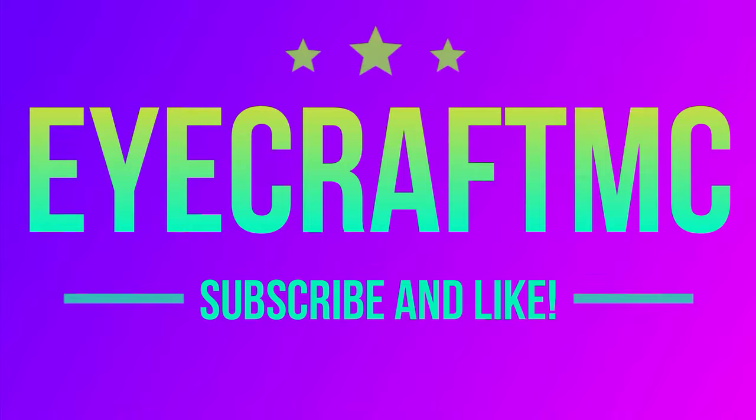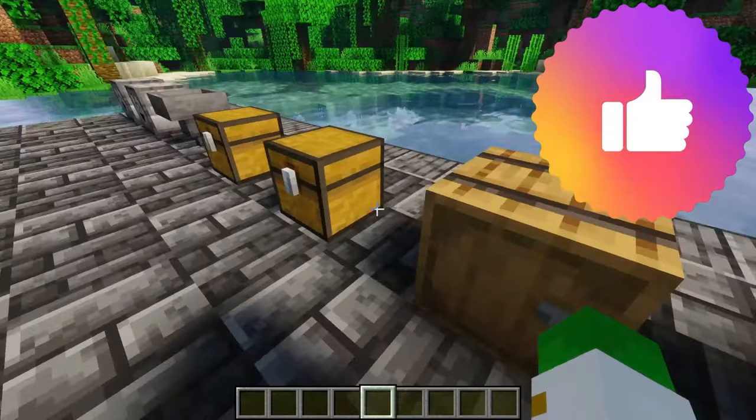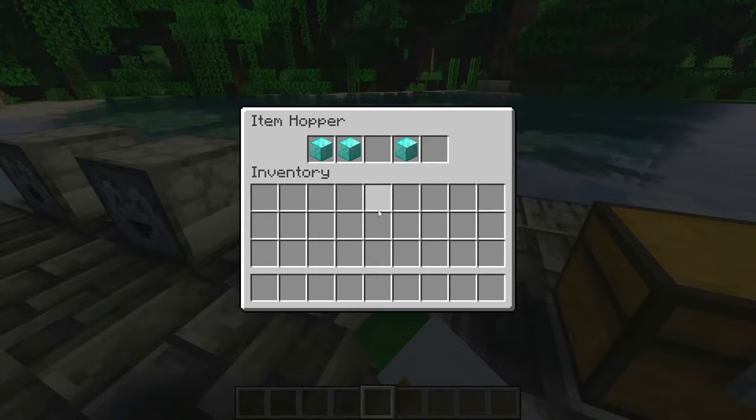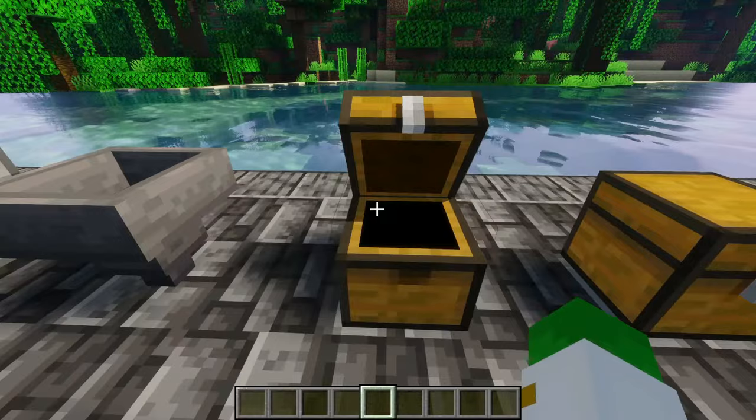This trick works on dispensers, droppers, hoppers, chests, trap chests, barrels, and shulker boxes. It's really simple to do — all you have to do is put some items in the chest so there's something for it to save, like this pattern of diamond blocks here.